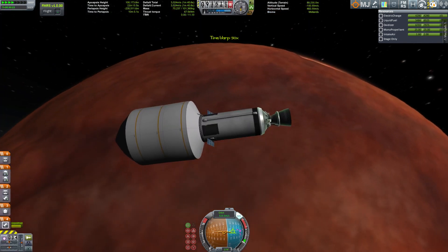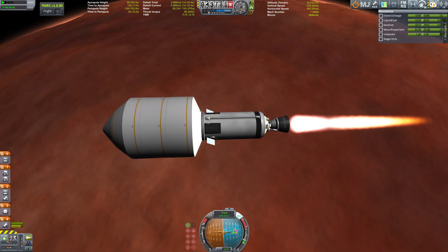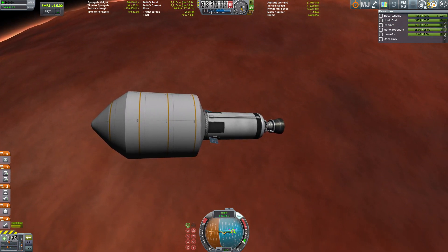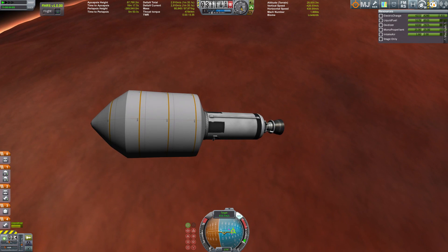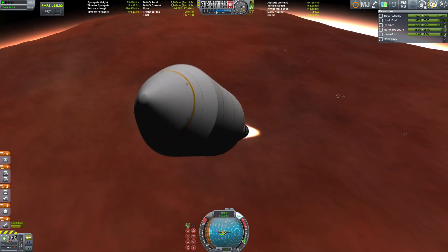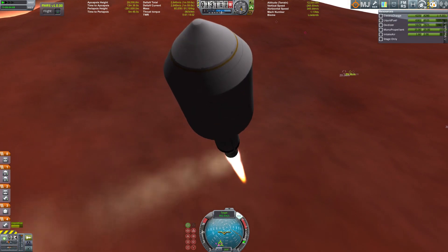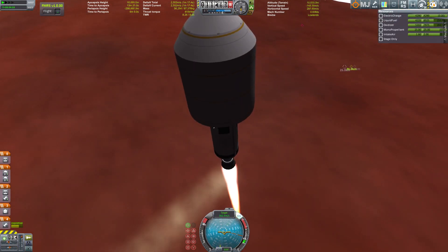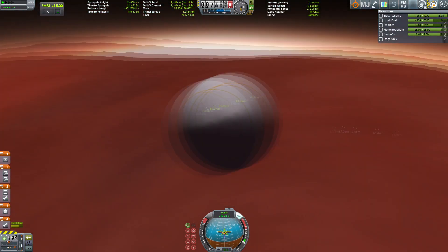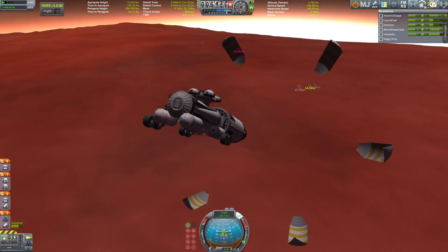Making some final burns. This was way over-engineered — I did not use a lot of fuel getting here to Duna, so I have very much fuel left to slow down to the surface, but we're not going to need all of it. Here we go — that's the rover.